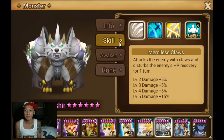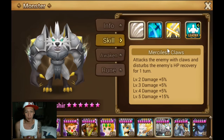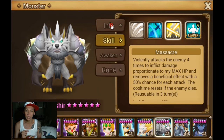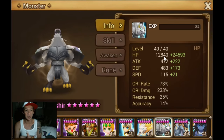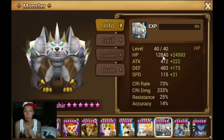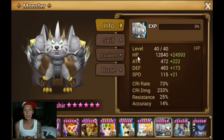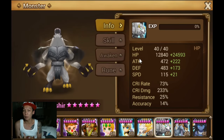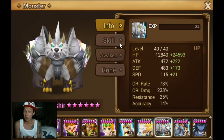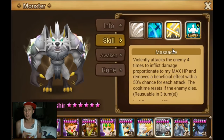Primarily people use Asher as a nuker because he's really tanky. He's an HP-type monster — 12,840 base HP — which makes him really tanky. Normally how you want to rune Asher is HP, crit damage, HP. Let's take a look at his skills first.